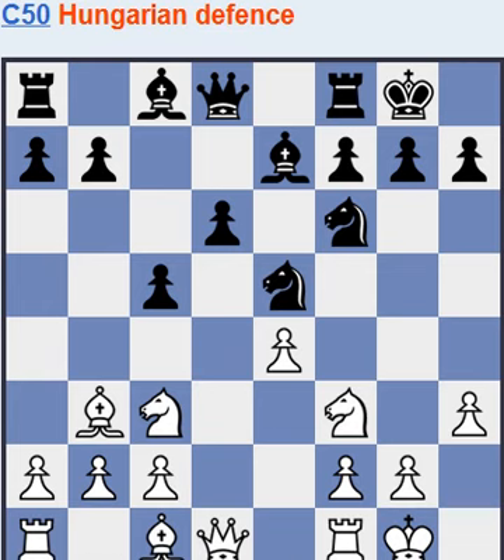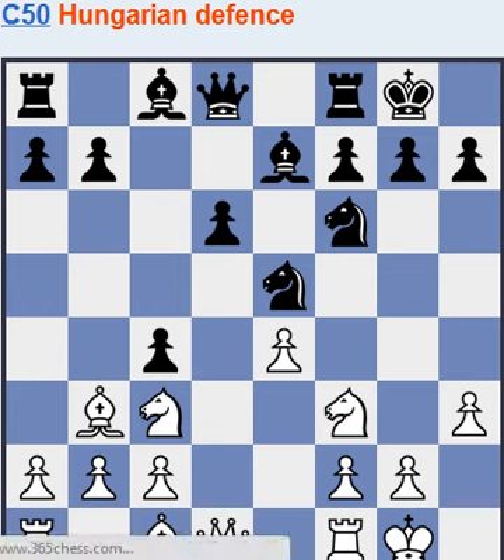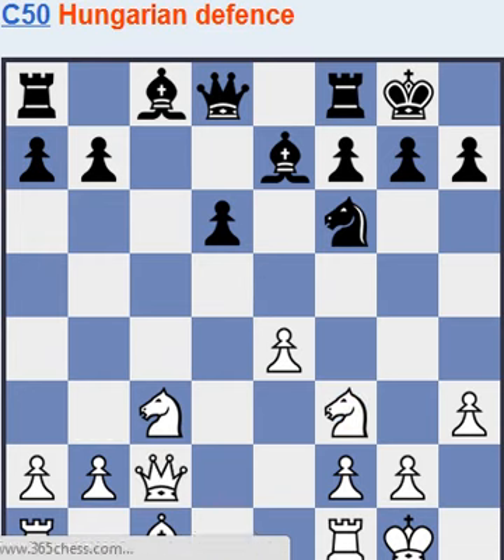Knight f3, c4 — an in-between move. And it looks quite even. I would prefer to be white here, but definitely not a winning advantage. Something to play for — that's white if your opponent plays bishop e7.